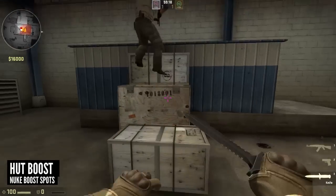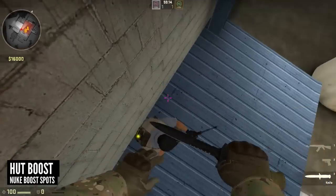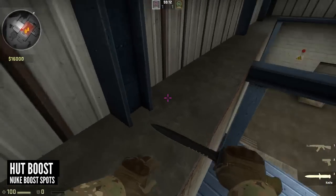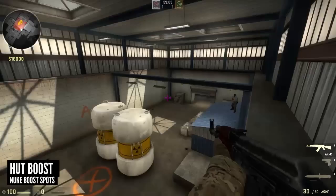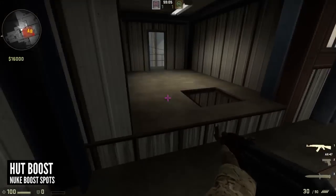This last boost is quite basic but a few of you might not know it. You can get a guy up onto rafters from hut with a standard boost. This is good if you have control of the site as terrorists but want to get a guy up on rafters to a better spot. The boost can be done very quickly but just make sure the area is clear first.